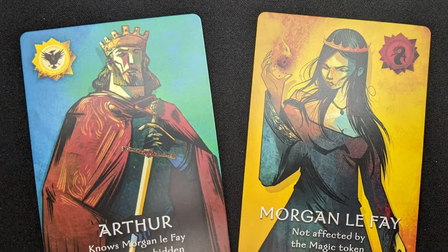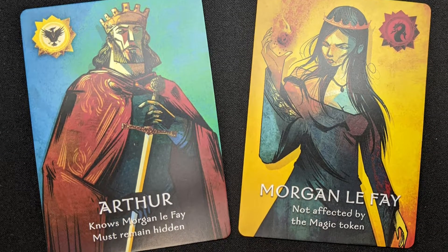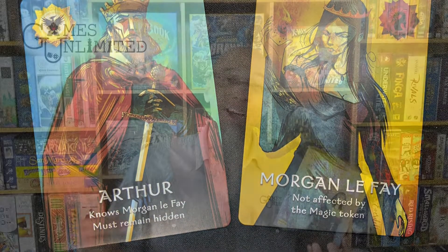So what is a social deduction game? It's a game where ostensibly you're all cooperating — you're all on a team trying to get something done — but one or more players may actually be trying to torpedo the whole endeavor, trying to make you lose. And if you can figure out who those players are, you'll win the game.